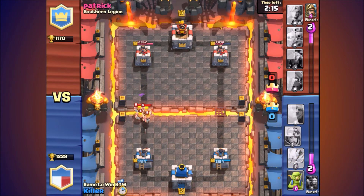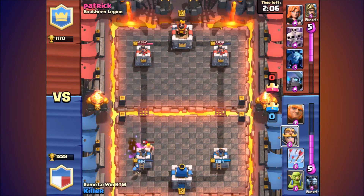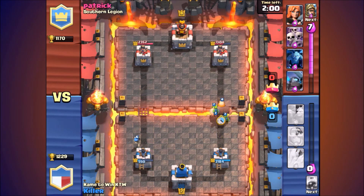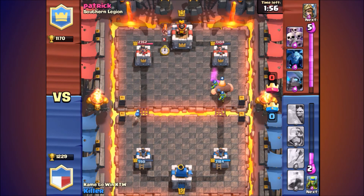He drops a group of Barbarians, and I dropped my Bomber. My tower took a lot of beating off that, but still — Bomber is really good. It's only 3 elixir and it can counter something that costs 5 elixir. I'll take that.